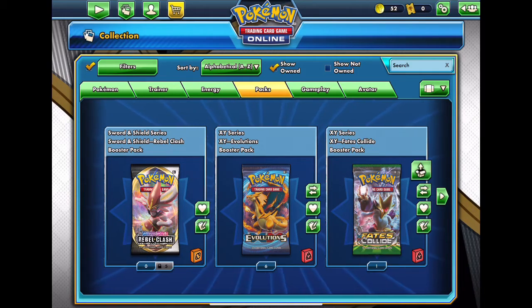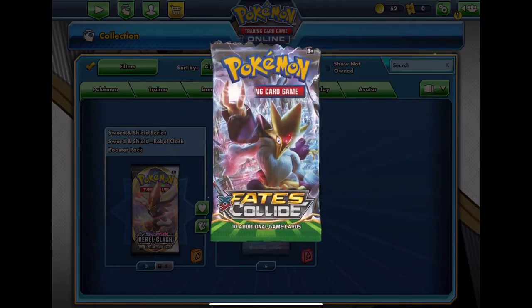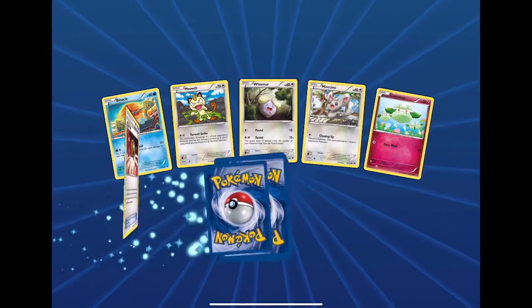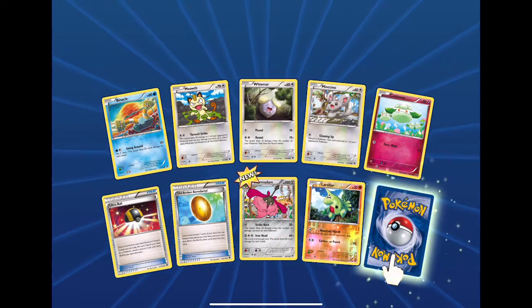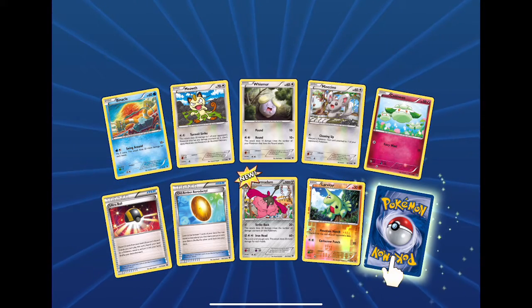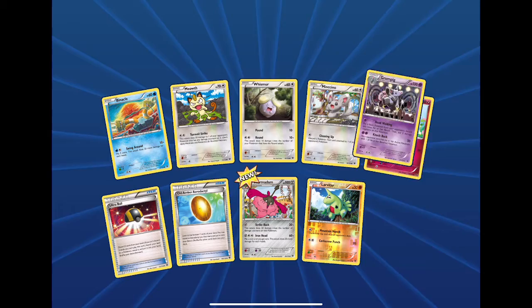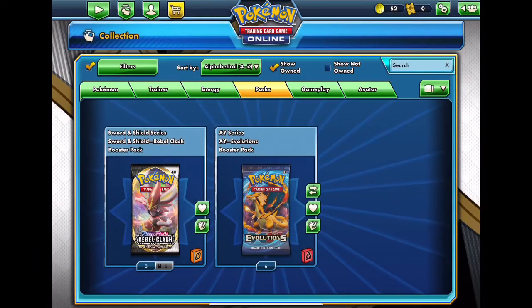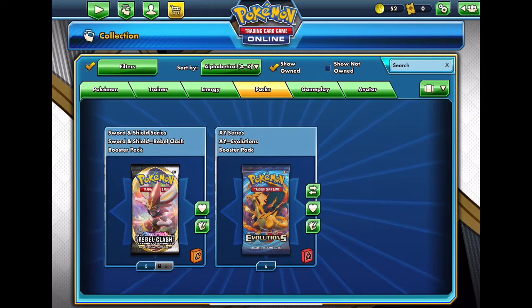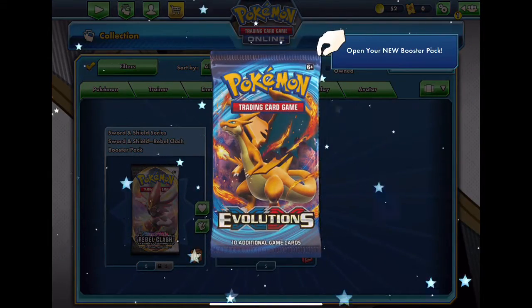Let's just open this Fates Collide right here. We have a reverse Larvitar Star and a Grunting. Then Evolutions — are you guys ready? And then we'll move on to Rebel Clash if we don't get anything more.